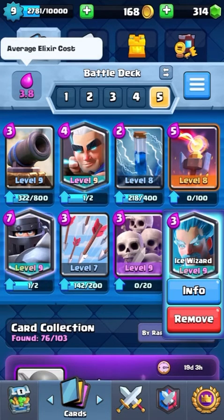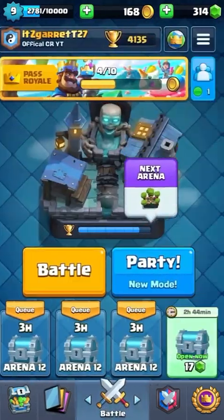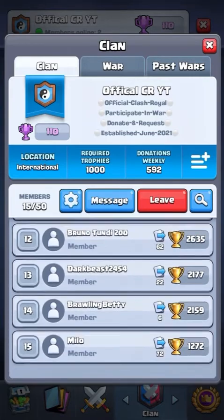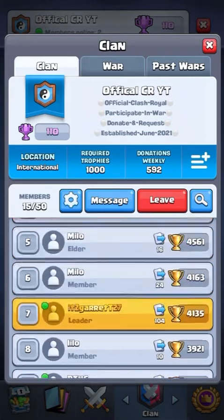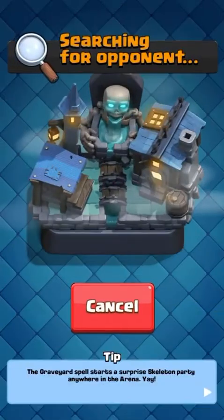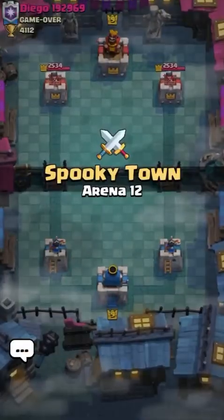It has a 3.8 average elixir cost, and right now this is currently one of the best meta decks in the game. Before we get into our very first battle of the day, make sure you guys go join my new clan called Official CRYT. Let's get on to our very first battle of the day.